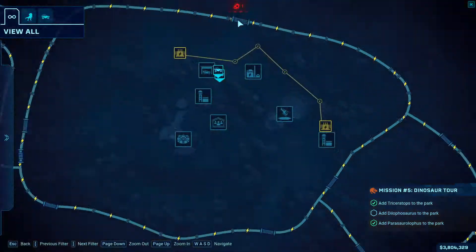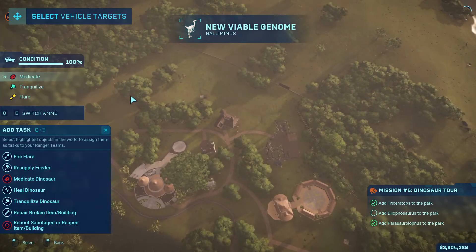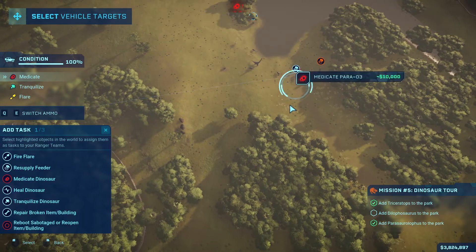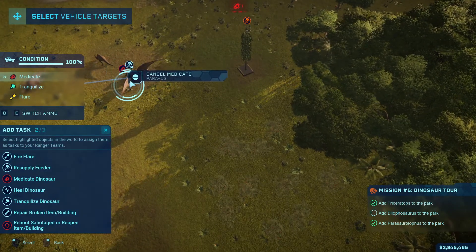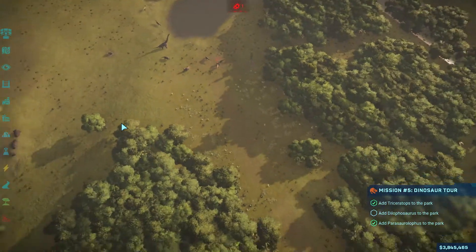Oh, we have a disease contracted — definitely need to take care of that. Let's go ahead and add that task. Not feeder supply — setting additional task. Let's just go ahead and deal with the sick spinosaur.